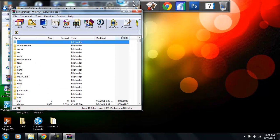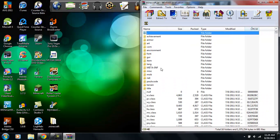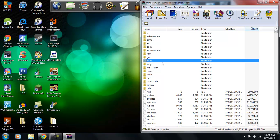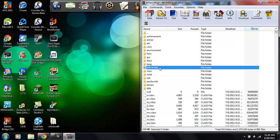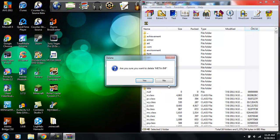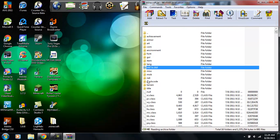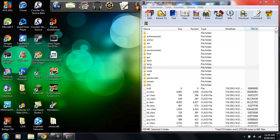Put that to the side, and before you do anything, you want to delete the META-INF folder. Right-click on it and delete it, or just hit the Delete key. Confirm deletion — it's gone. If you don't delete META-INF, it will ruin all your mods and they won't work.